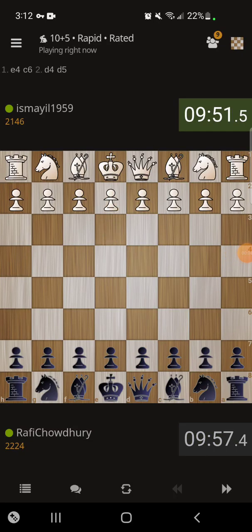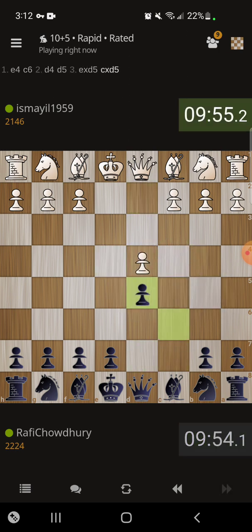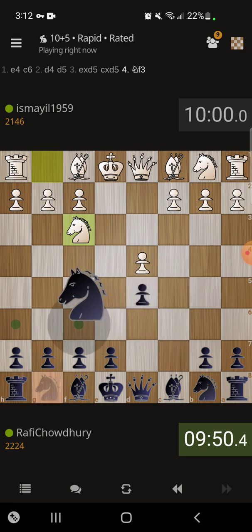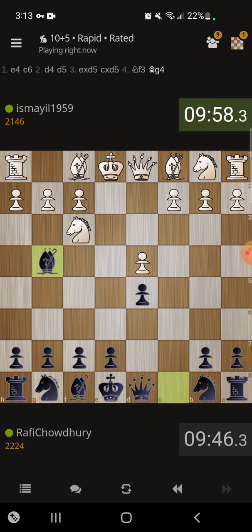Hey y'all, it's Rafi and today I'm playing a game that started with e4, c6, d4, d5 — the exchange variation of the Caro-Kann. My opponent plays a quiet move, Nf3, to which I might just right away play bishop to g4. The idea would be to play the bishop out before I play the move e6.